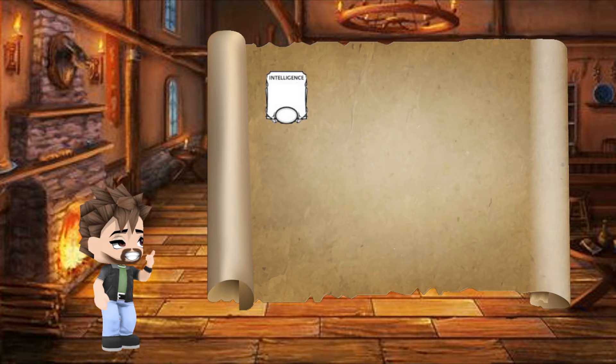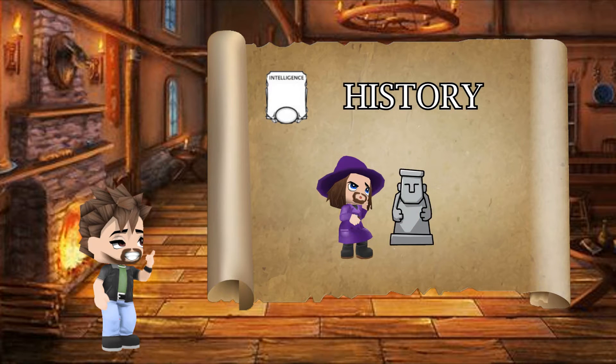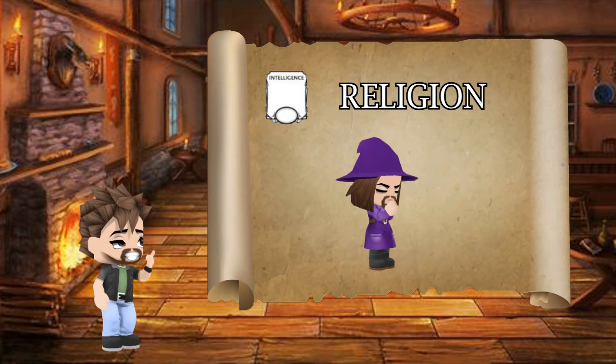Now we'll look at Intelligence, which has a whopping five skills. First is Arcana, used to tell of an item's or person's magical lore. Next is History, which allows you to recall people or places of legend, important battles, or possibly lost civilizations of days past. To get a little Sherlock Holmes on you, we have Investigation — used when you're trying to look for clues to a hidden doorway, or maybe your companion was injured and you're trying to figure out what type of weapon made that wound. Following that is Nature, for plant life, weather, and the general outdoors — perhaps you spot a flower and you're trying to discover whether its properties are poisonous or beneficial. And lastly, we have Religion, which will help you decipher what a holy relic on the altar means, perhaps what god or goddess it represents, or if it belongs to a secret cult that worships Cthulhu.